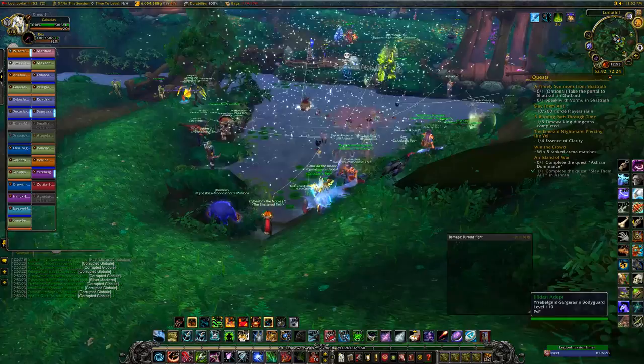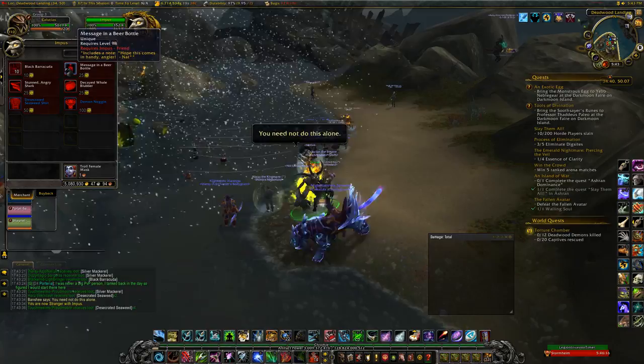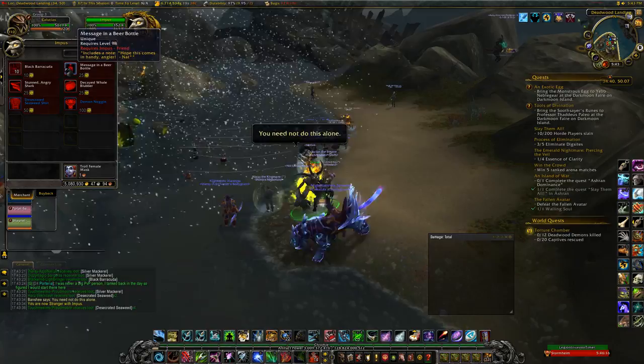Open up your group finder, type 'fish' into the search bar, and you'll see raid groups doing this. Now, these NPCs — there's six of them — they alternate every day, so no two NPCs will be up at the same time.